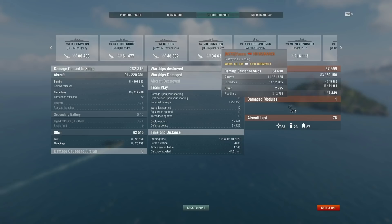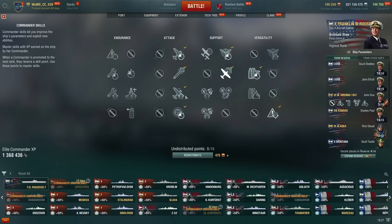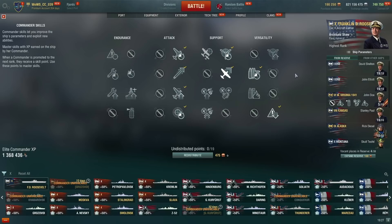Let's go over the commander skills and upgrades. I use a slightly different CV build: first air supremacy, then improved engines, then aircraft armor, no survivability expert, side stabilization, concealment expert, torpedo acceleration, adrenaline rush, and then improved engine boost. I don't have survivability expert, but FDR planes don't really need the extra HP. Torpedo acceleration makes using the torpedo bombers easier, and adrenaline rush is nice because your planes do take a lot of damage, which means you can actually take advantage of the speed buffs.